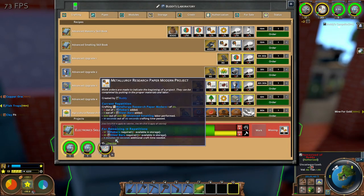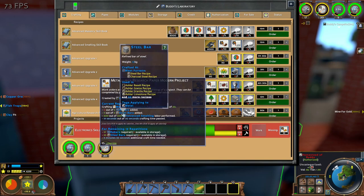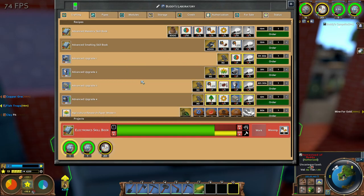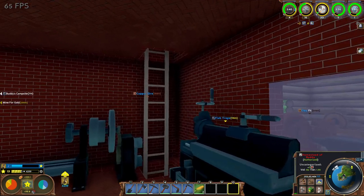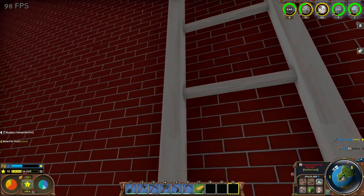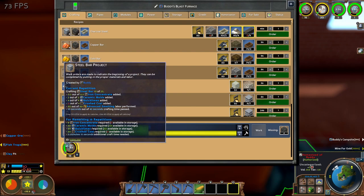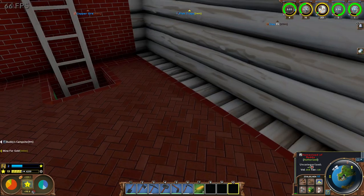I guess that was for the rebar and steel bar here. I'm just gonna go check on the progress on that, but I think it's just that I need more coal — the crushed coal — and then the iron concentrate, which I've been working on both of them actually.